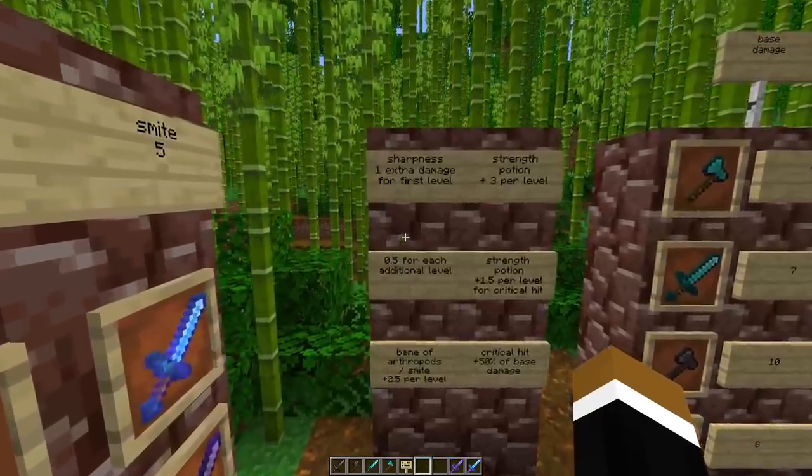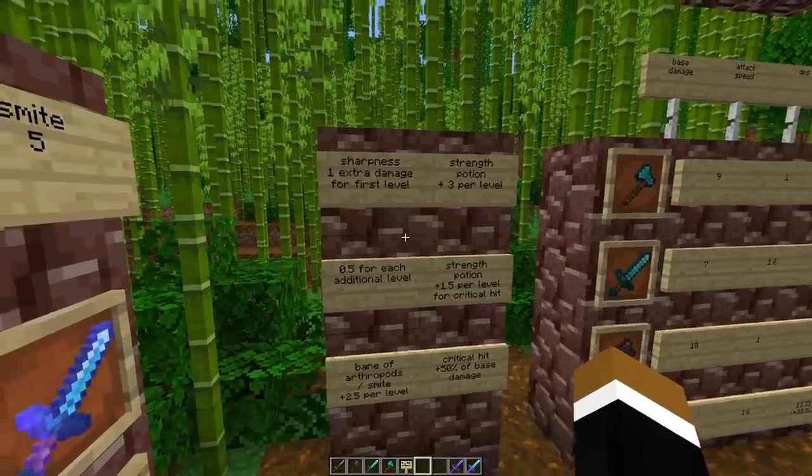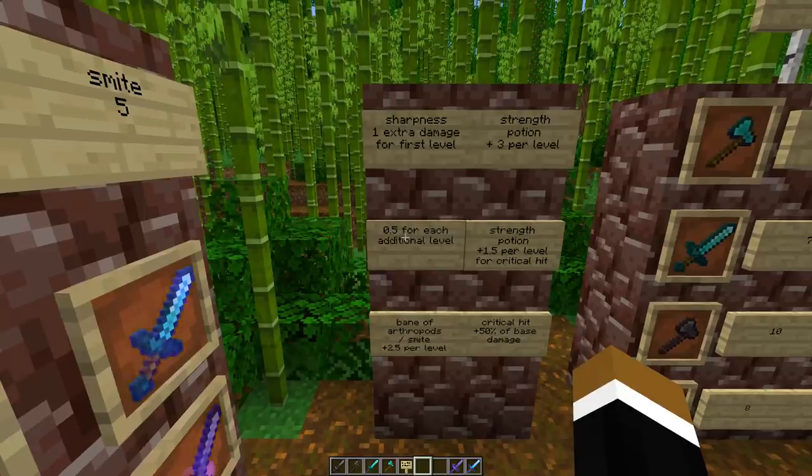We'll also take a look at other factors that influence weapon damage output, like sharpness, Bane of Arthropods, and Smite — while excluding changes currently being made in the combat snapshots, like the chopping enchantment. In case you have sharpness on your weapon, you get 1 extra damage for sharpness 1, then 0.5 more for each additional level. So for sharpness 5, you get 3 extra damage.